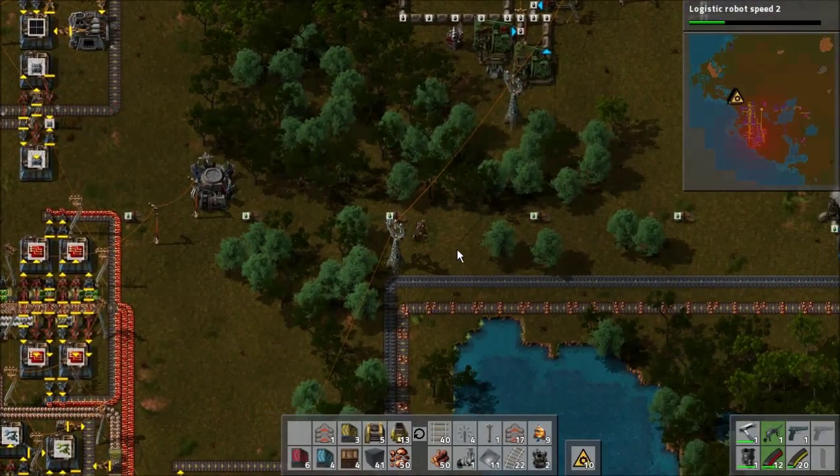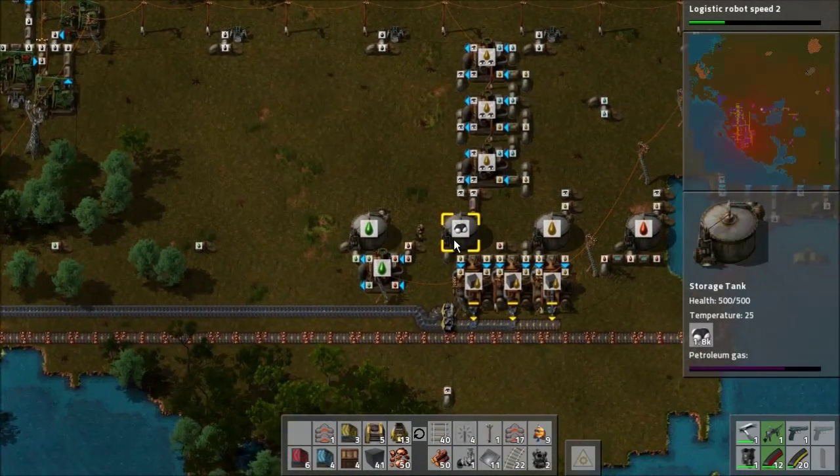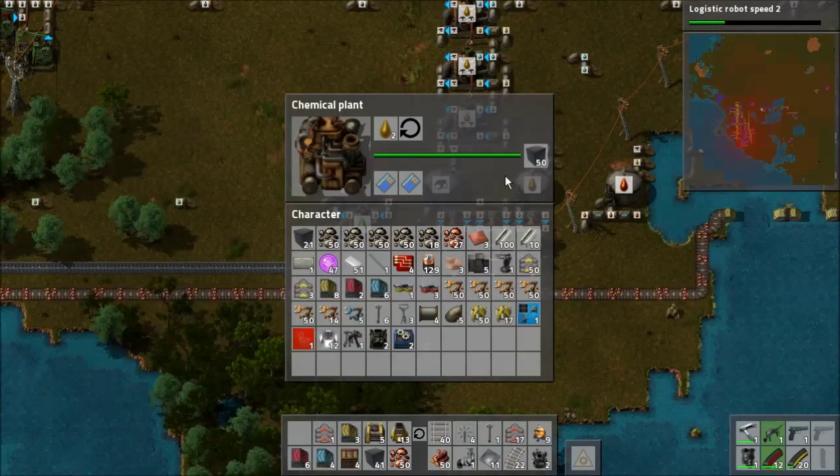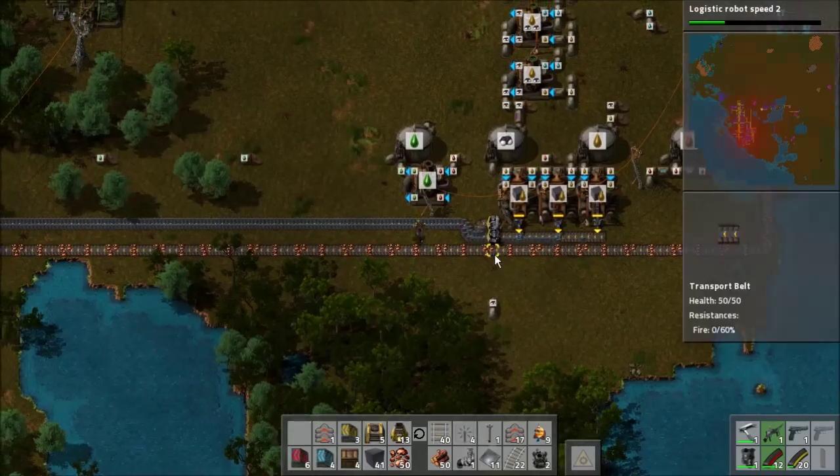I'm pretty sure my original LP of this game I had like 60 megawatts of power used very early, which would have been a little crazy. Solid fuel is still holding up, copper is still holding up. Okay, so we're good on those aspects at least.